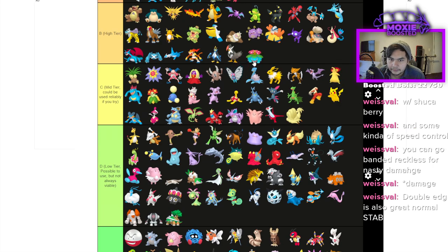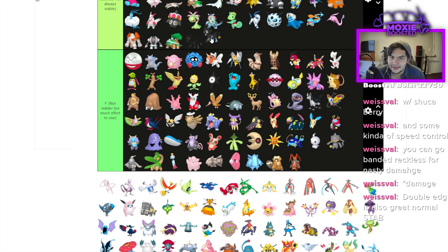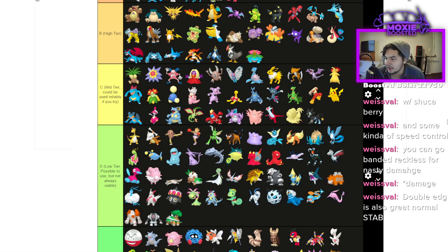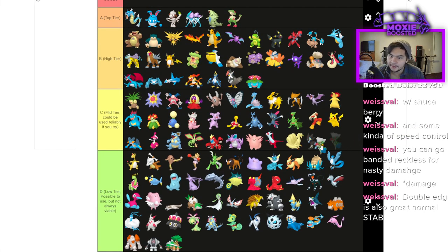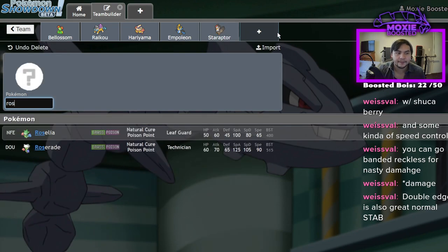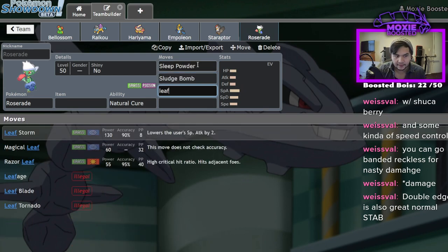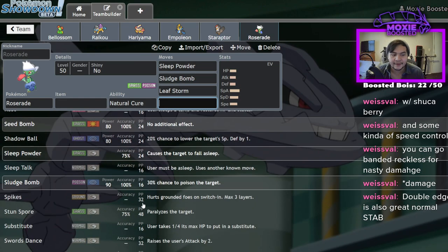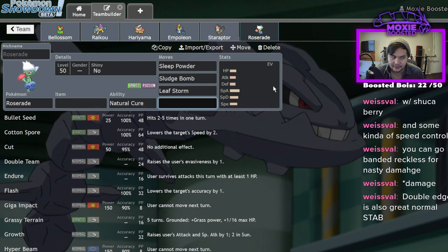Venusaur is high tier — Sleep Powder, Sludge Bomb, Leaf Storm. Venusaur does Venusaur things when the sun is up. Luxray is C — it's an Intimidate user and a pretty good Electric type, you can get away with it. Roserade I think is pretty good — I'll put it high tier. It has 125 Special Attack and 90 Speed, gets Sleep Powder, Sludge Bomb, Leaf Storm. If you want a more offensive Venusaur that doesn't rely on sun, this is a solid choice.